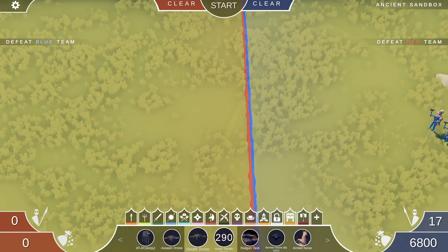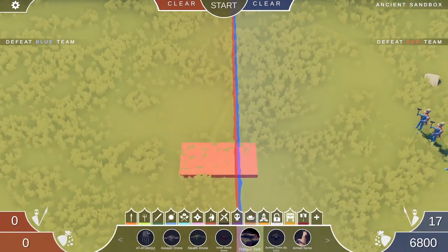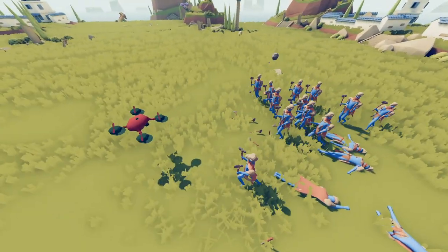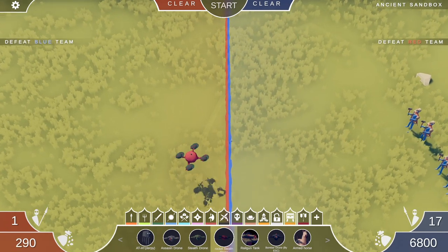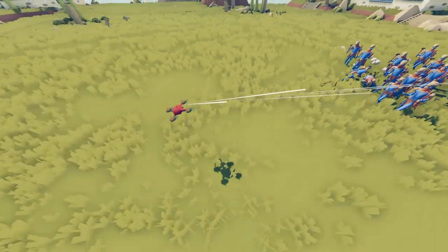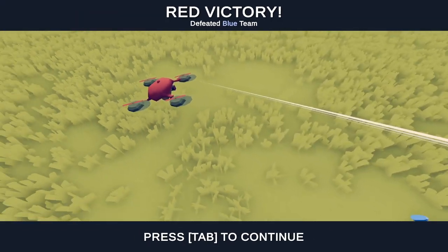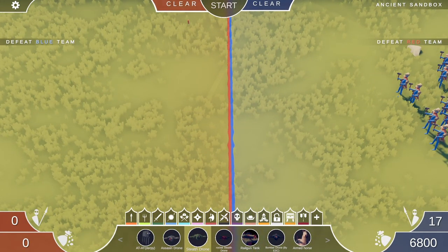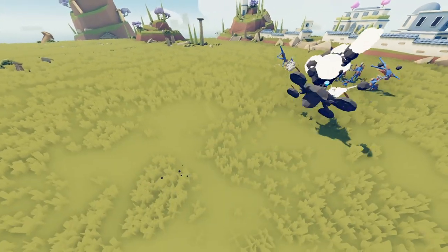We've got a couple other drones here. Railgun tank — he's just a plane tank shooting some kind of high caliber round. So the bomber drone — this one's a rocket one, so I'm assuming he's going to shoot rockets out. Rockets! He needs to fly higher, they're hitting it. Oh no, it got destroyed. What's the stealth drone? It's super tiny. The stealth drone is good. Did they make that by making the body super small or something? This is crazy. I think these have been around for a while.